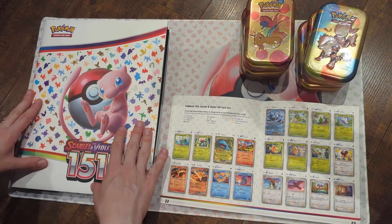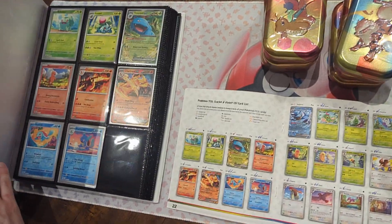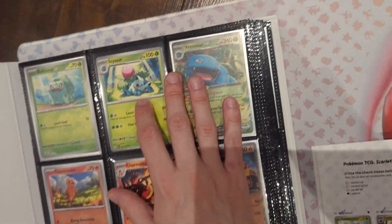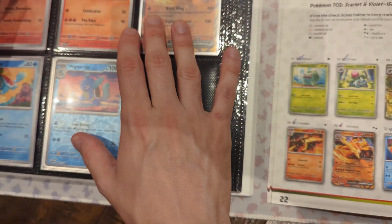All right, so today no fancy video — we're just gonna show you what we have in our binder and what we're missing. So far we're missing the reverse holo Ivysaur and Charmander with the Blastoise EX. The rest we have them all, which is good, as shown in this booklet.